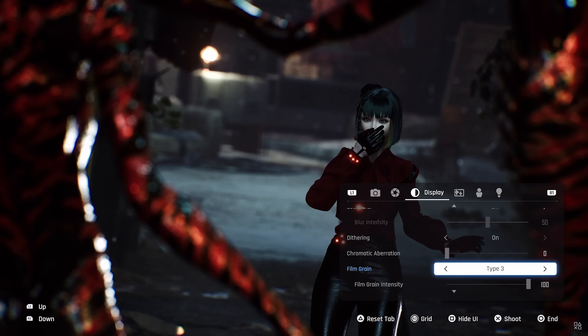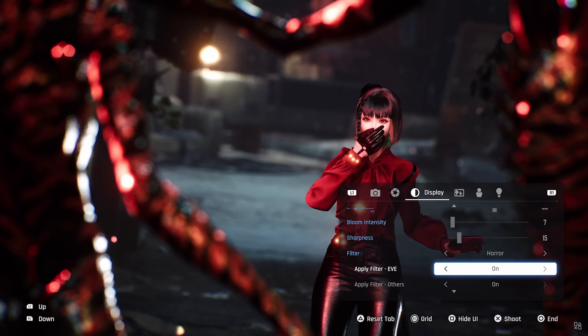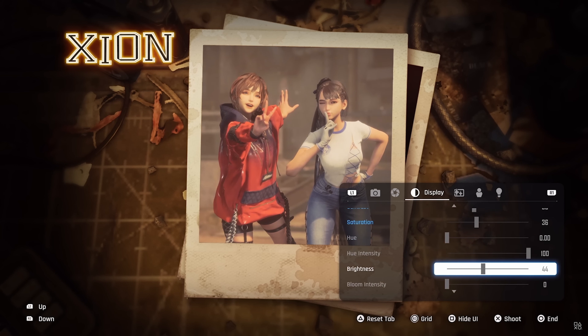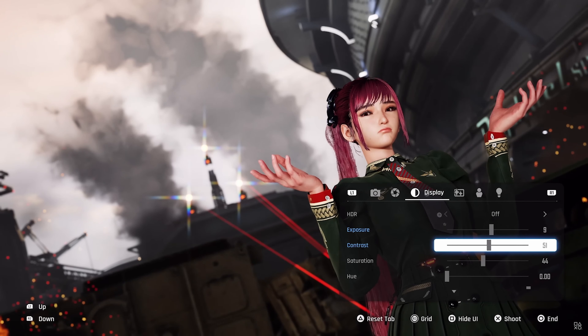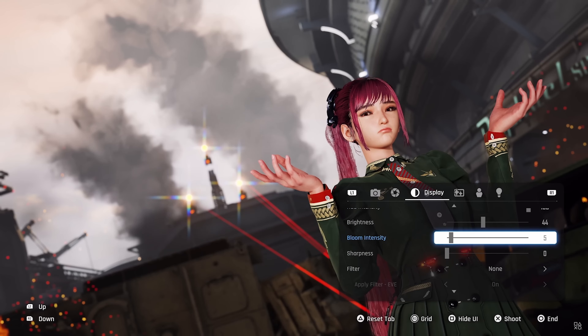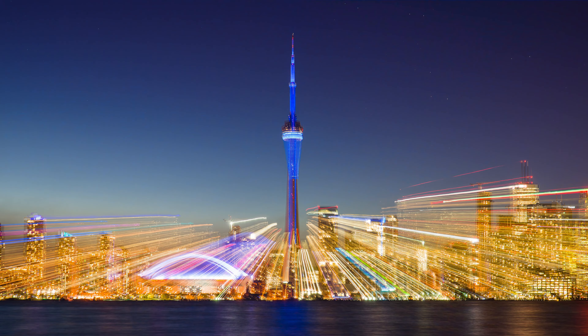Lens and rendering effects are similarly well stocked, and include bloom, chromatic aberration, sharpness and dithering, while several types of grain are also available to give shots a more filmic look. It's not short of innovation either, and a zoom blur option sounds particularly interesting. It isn't shown in action yet, but it's likely to be a kind of radial blur that can be achieved by zooming a camera lens while the shutter is open — a stylised effect that will be fun to see how it's handled here.